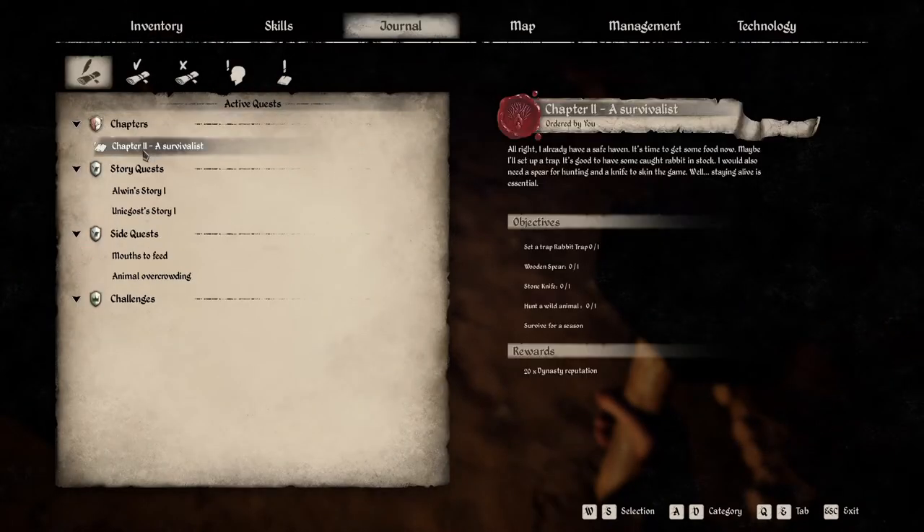The journal was right. I already have a safe haven. It's time to get some food now. Maybe I'll set up a trap. It's good to have some caught rabbit in stock. I would also need a spear for hunting and a knife to skin the game. Staying alive is essential. This is the chapter quest that will last for the whole season because it ends with 'survive for a season.'